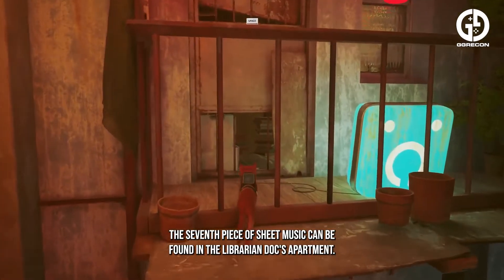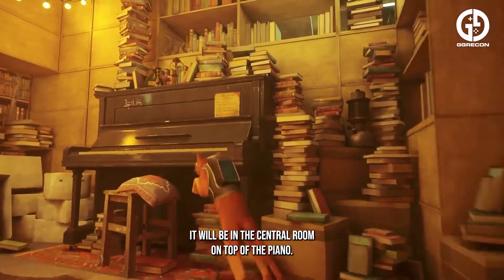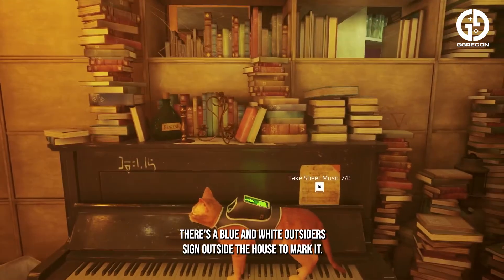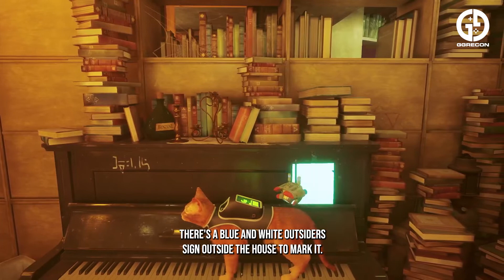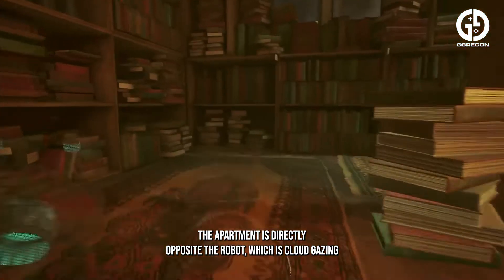The seventh piece of sheet music can be found in the librarian docks apartment, in the central room on top of the piano. There is a blue and white outsider's sign outside the house to mark it, and the apartment is directly opposite the robot which is cloud gazing on the roof.